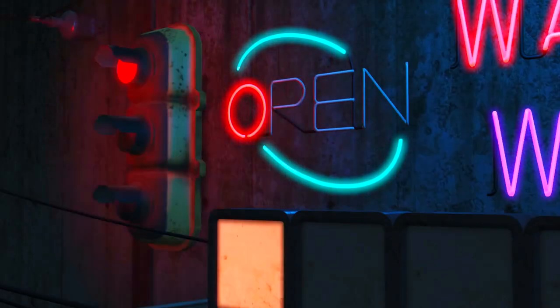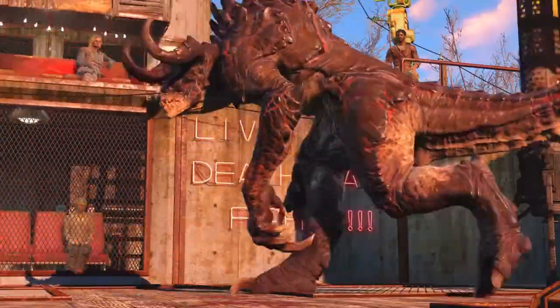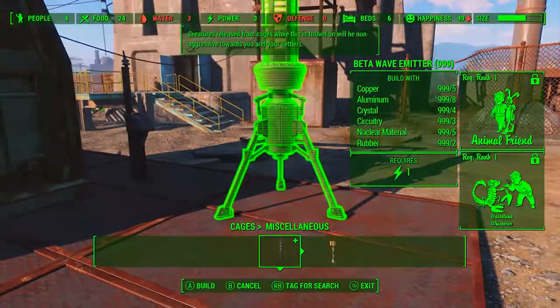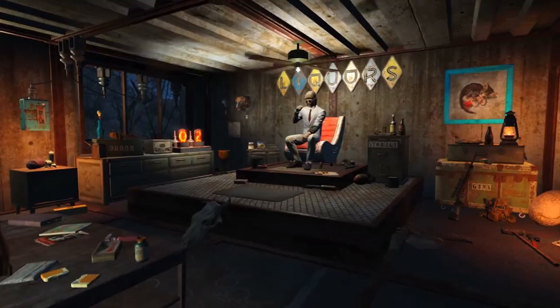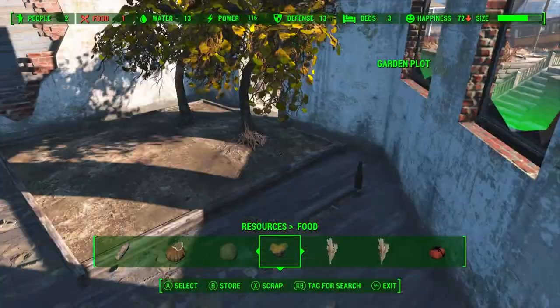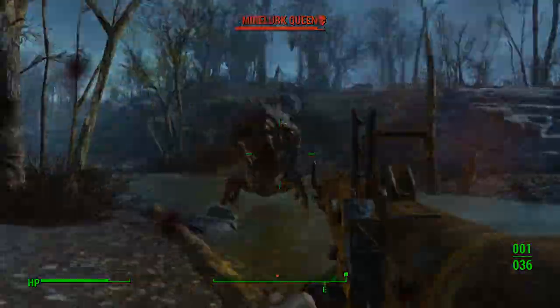Welcome back ladies and gentlemen to Fallout 4, my name's Camel and in this video we're going to deconstruct the Wasteland Workshop trailer that has recently come out. If you haven't seen this trailer I would suggest you watch it first, as it's going to be interrupted multiple times throughout this video. You can click the link on screen or in the description to check it out. Once you've watched it uninterrupted, come back and we might learn some things you may have missed.